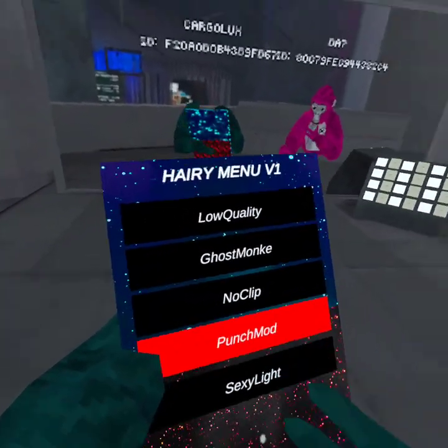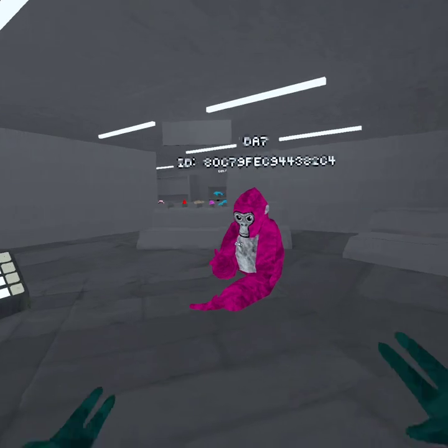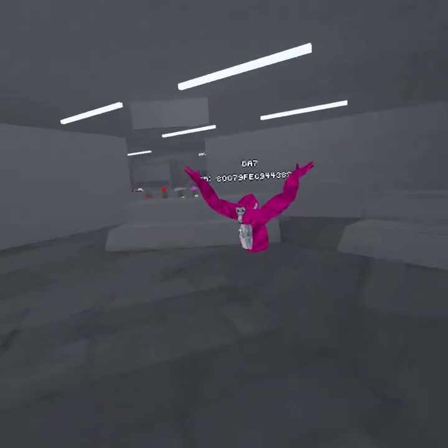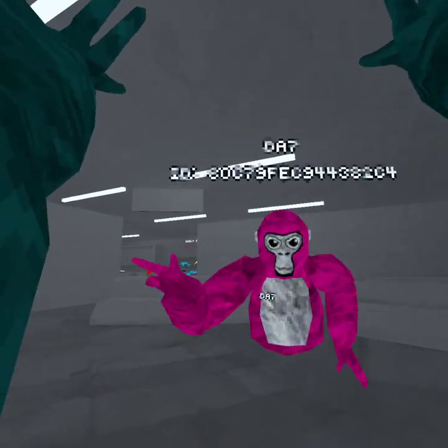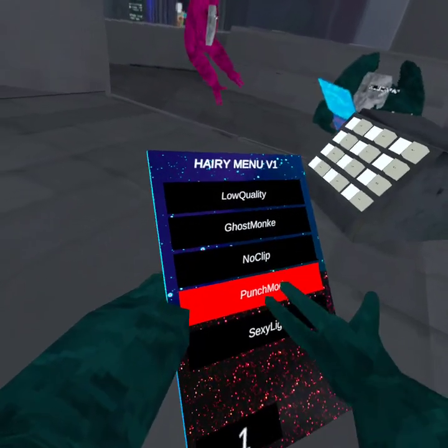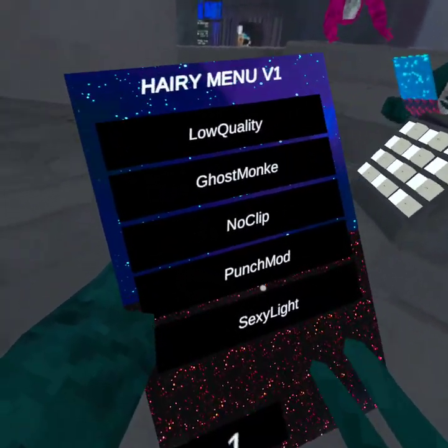Then we have punch mod. Put your hands up. It's basically that — then do it to me. You wanna punch me again? Let's go to force now.